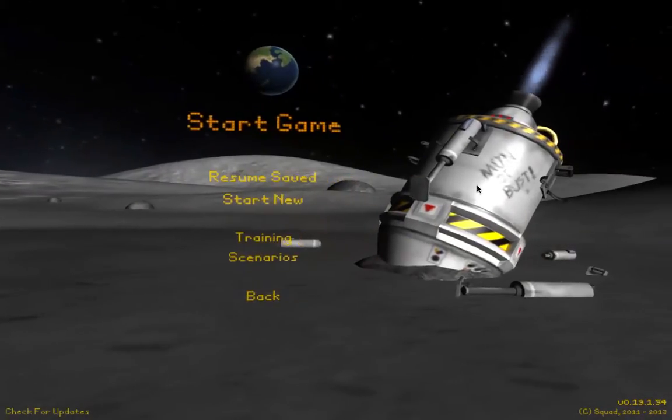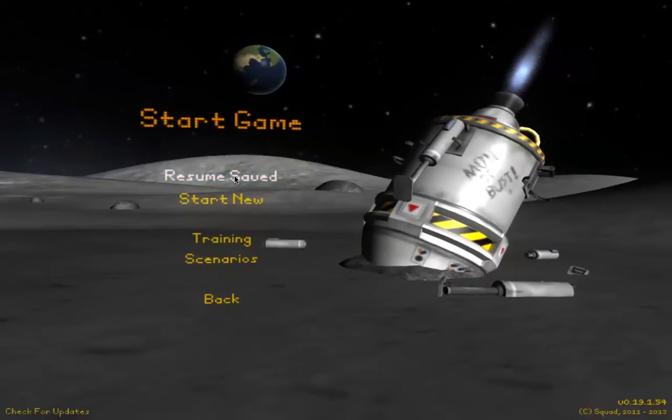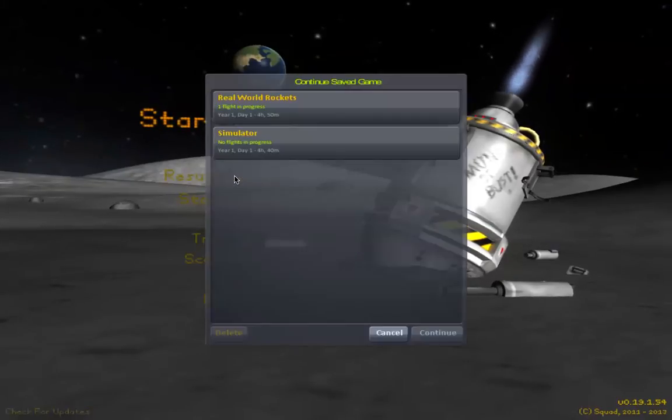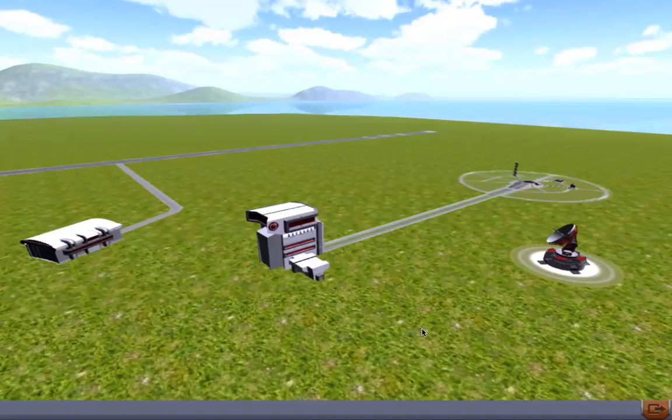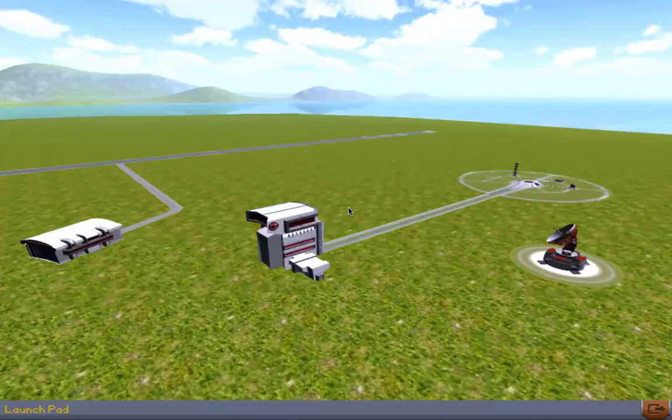You can see I turned down the texture a little bit over here on the Moon or Bust. Okay, so we are going to go out to the pad here and fly the second mission of the Mercury program. Once again, we're using one of the excellent FASA rockets. These are really well done. I think they're really a treat to fly, and they're pretty easy to fly, too.